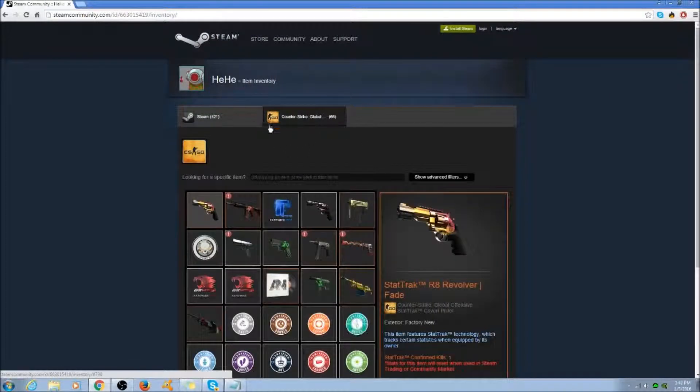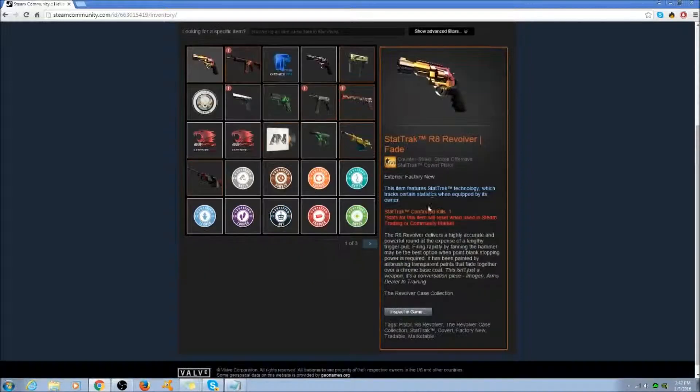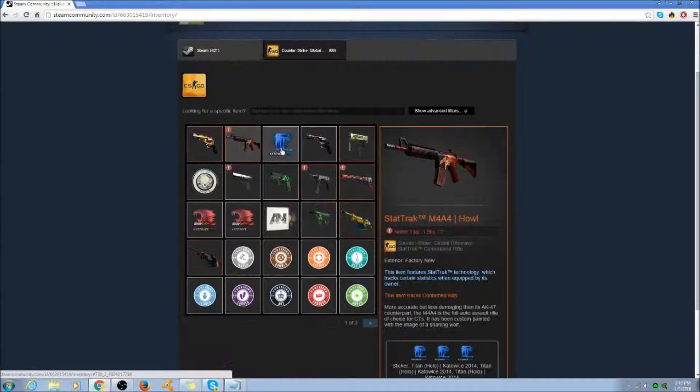First of all, you can see a StatTrak R8 Revolver Fade, factory new. Next we have a StatTrak M4A4 Howl with three Titan Hollows, and it's factory new. Maybe $5,000? It's a prediction.